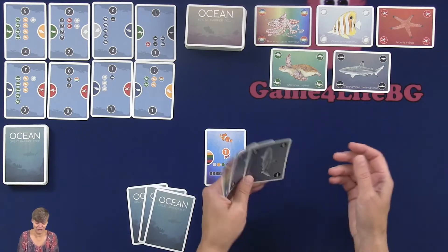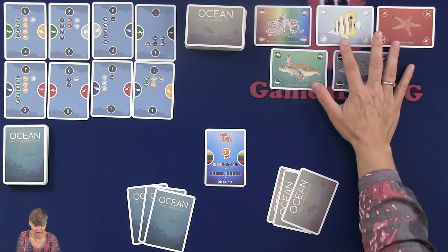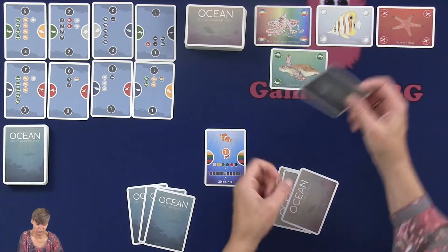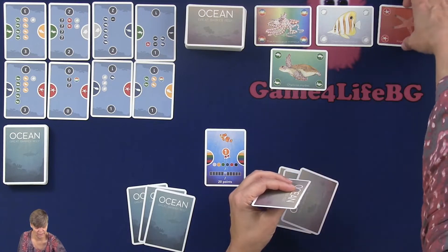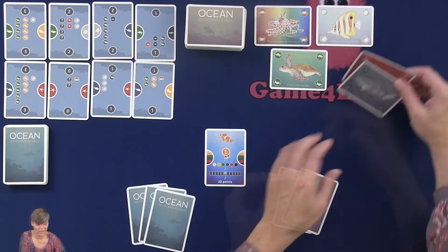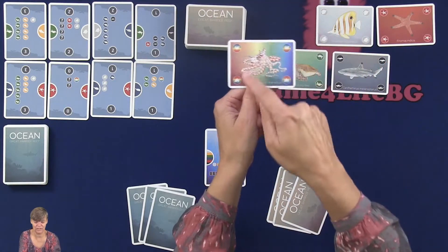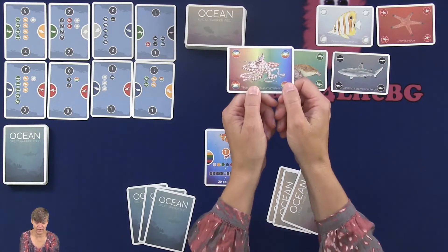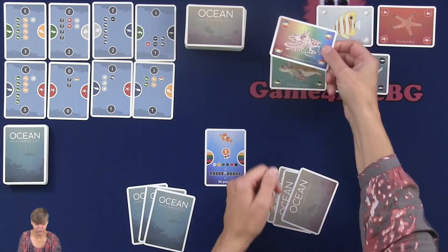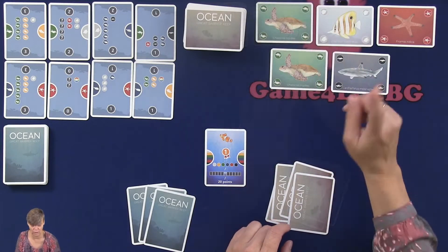One action you can choose is to draft cards. You can take 2 cards — from the open area or from the pile. If you take from the open area, you can take 1 card, then a 2nd card. After you have taken your card, you're going to refill with new cards. You can also choose to take a joker card, which counts as any color. If you take a joker card from the open area, you can only take 1 card total.